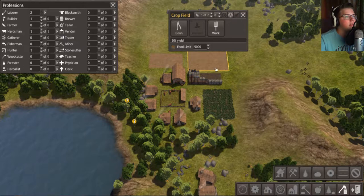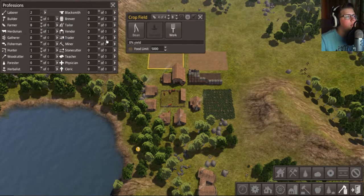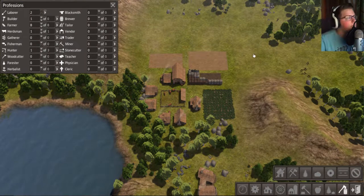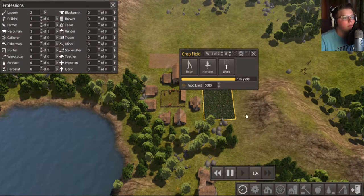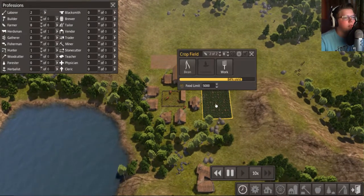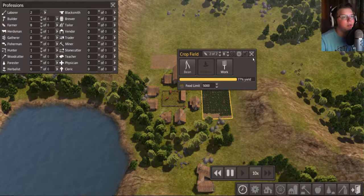How come no one's working at this? One of two, four of four — I don't get why no one's working at it. Not too sure but that's fine. Let's get time back to 10. Hopefully everything is good so far. Four of four, two of two, two of two — everybody's working a little bit.